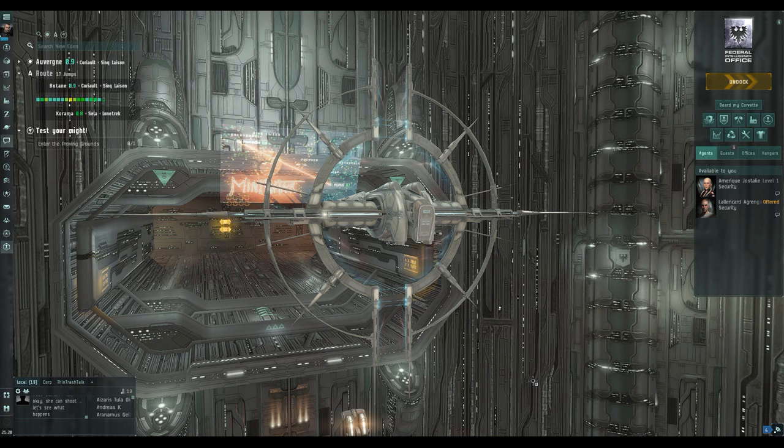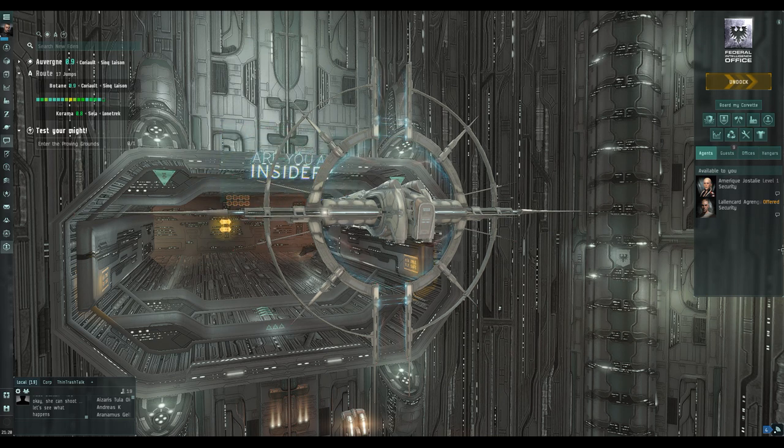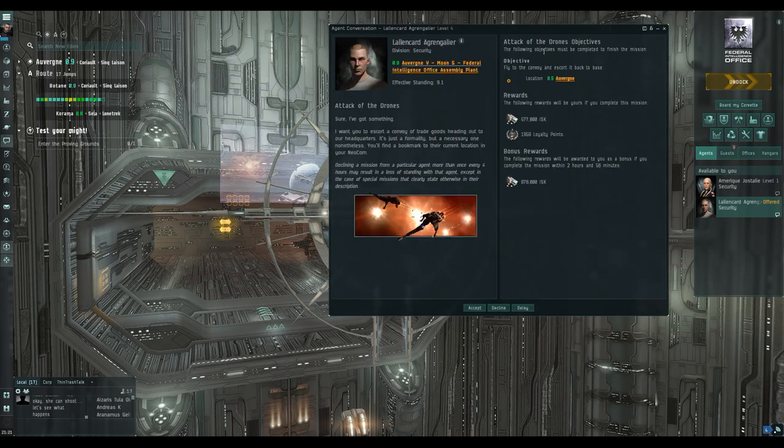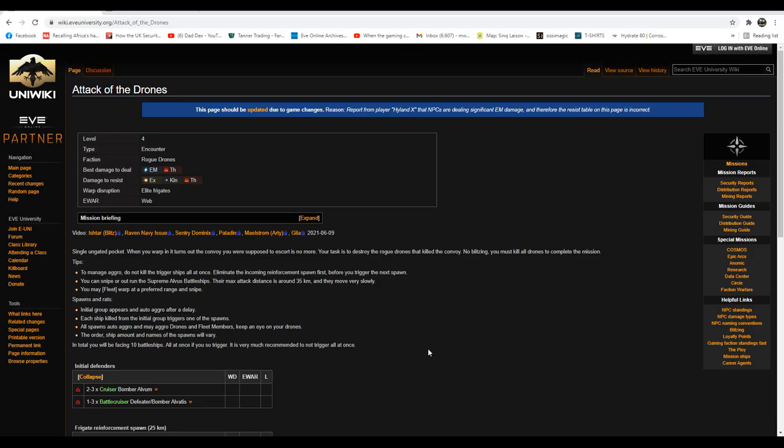Hello my friends and welcome back to Eve Online with me Mark from Dadex. Today we're going to take the Praxis through a level 4 mission. The mission on offer today from our agent is Attack of the Drones. We'll have a quick look at the mission guide on the Eve Uni website. It's drones, so we need to be dealing EM and thermal damage — we can take care of that using the right heavy missiles and the right drones.